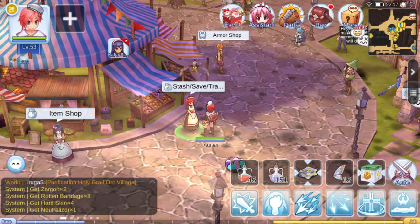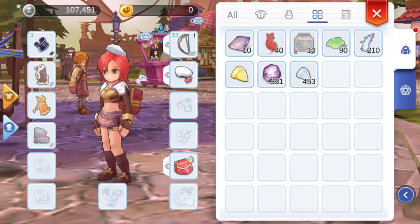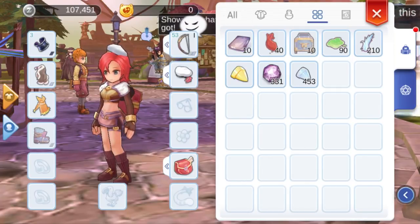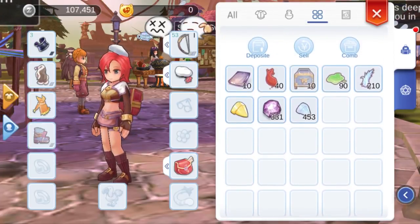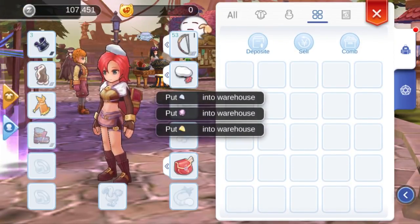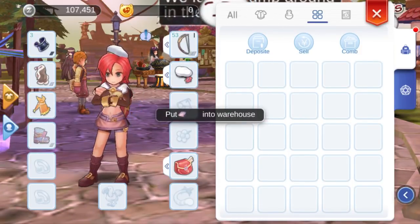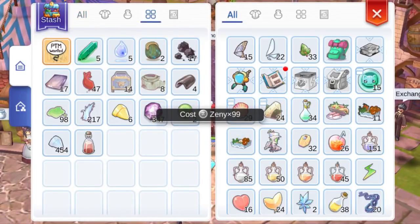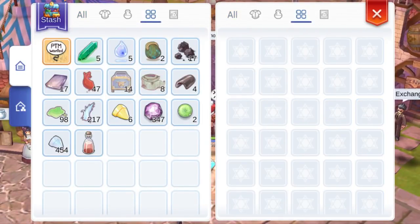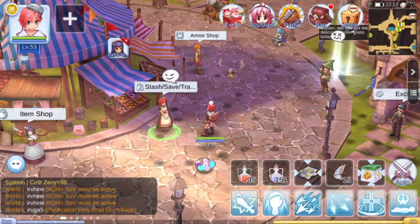Alright, I've deposited some items and closed my stash. Now let's pretend my bag is full or I just finished farming for the day. I'll open my bag, switch my view to crafting materials so you can see clearly. Pull down or swipe down to reveal the three buttons and click Deposit. Now all those items in my bag that already have pieces in my personal stash will be instantly deposited into the stash. Remember, you can only instant deposit items from your bag to the stash if you already have some of those items in your stash.